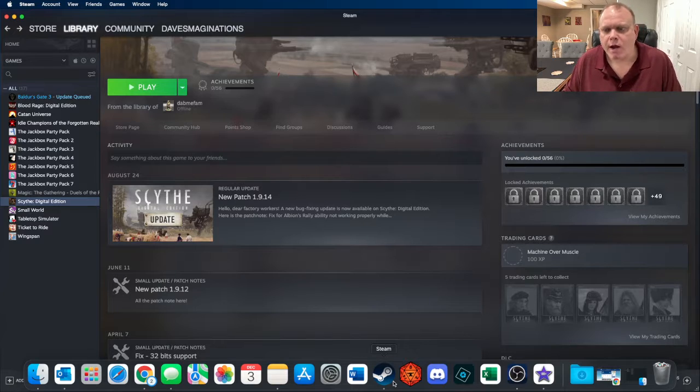The game of Scythe is one of my favorite tabletop board games. Steam has a really nice version of it that you can play electronically, and I've been playing it for probably over a year. One of the cool things is they have achievements you can earn by playing and winning in different ways. I created a new Steam account so that I could replay all these achievements, and that's my goal in this series. We'll see how we do and how long this takes.